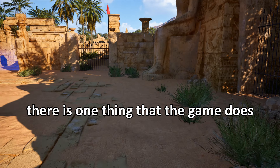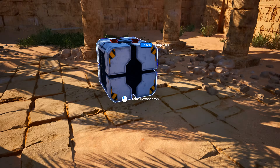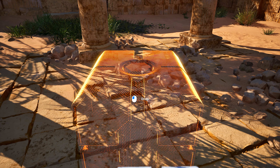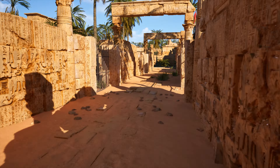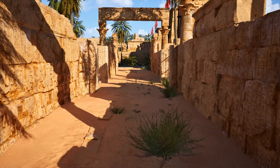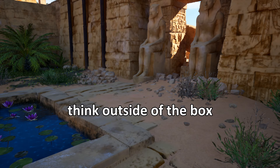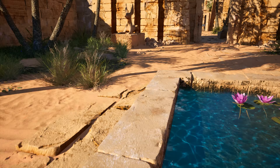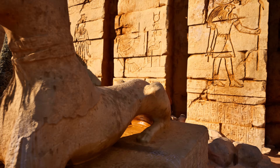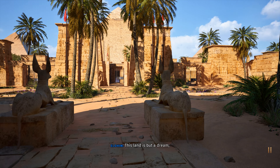There is one thing that the game does really well, and that is that it makes you think. After you start to realise how puzzles can work, you'll begin to think differently with each new puzzle you encounter. The game doesn't really allow you to complete puzzles through trial and error — it gets you thinking logically and forces you to think outside of the box in order to find a solution. This is exactly what makes the Talos Principle 2 a great game: it throws you in at the deep end, turns its back and leaves you to fend for yourself.